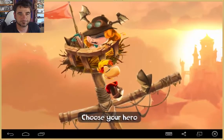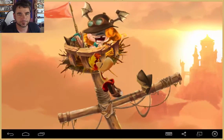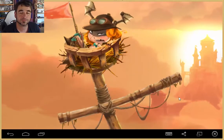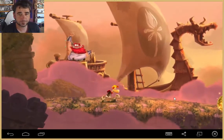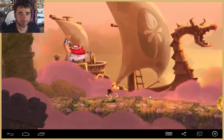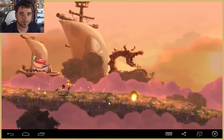Rayman's there — choose your hero. I've got to go Rayman. Oh, it landed on his noggin, gave it a floggin. Here we go — hey Rayman, what's going on dude? Swipe to start. Oh, we're chasing an egg!